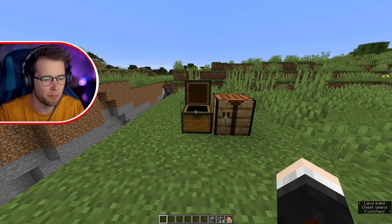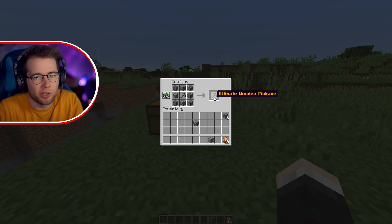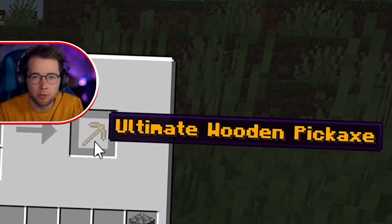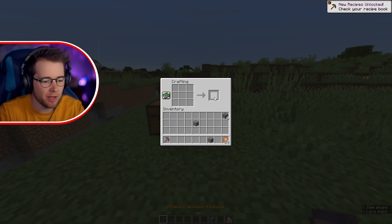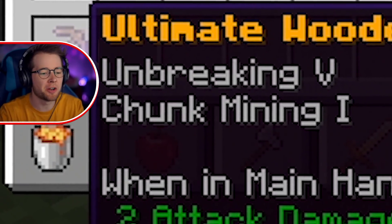Grab yourself a wooden pickaxe, plop that in the middle, and surround that with the superior cobblestone. It looks the same as a wooden pickaxe, but you've got yourself the ultimate wooden pickaxe. Grab this, and it will enchant itself with unbreaking five and chunk mining one.